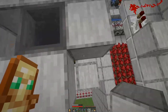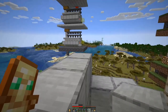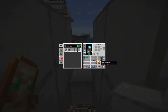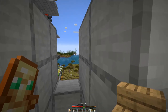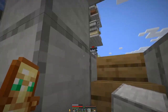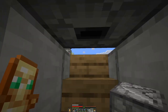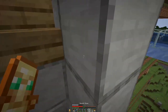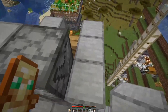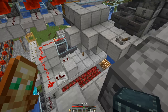We'll have a bit of a place to stand on, then a bit of a wall, then a stair there, a block there. There we need a dispenser, which will provide us with the concrete powder.